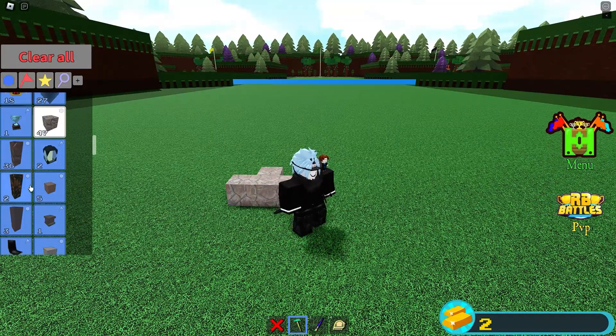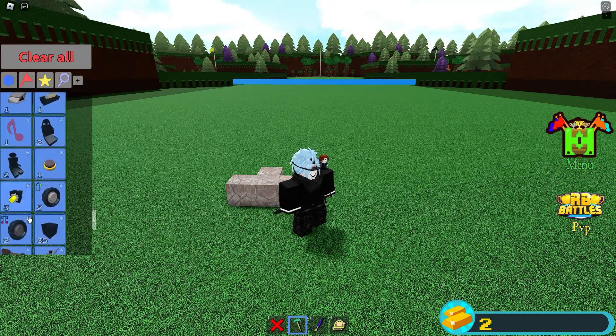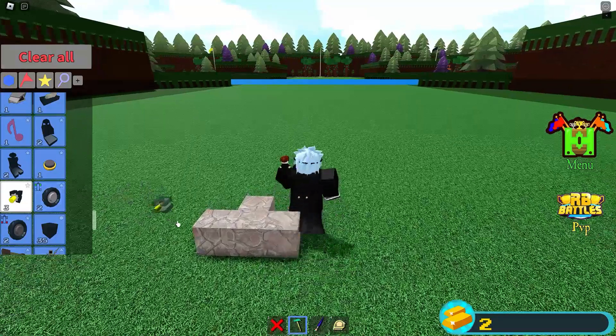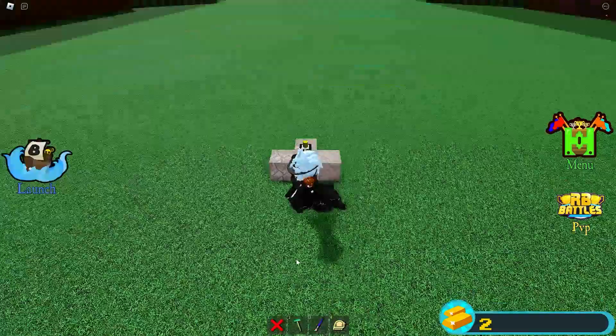Then get the Minecraft Sticky Piston and put it on top of those blocks. After you shape it like that, then you're going to want to turn it over and stand on it.